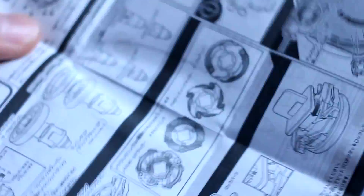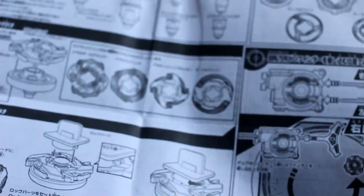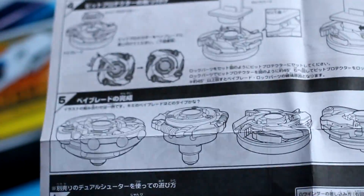And here we have the instructions — not sure if you want to see this because it is kind of useless, but it shows you how to assemble it and all that stuff. The stickers are already applied — thanks, Zorro, you're a big help. It shows off that you can spin left and right — I forgot to mention that, but HMS beys do that, if you didn't know.